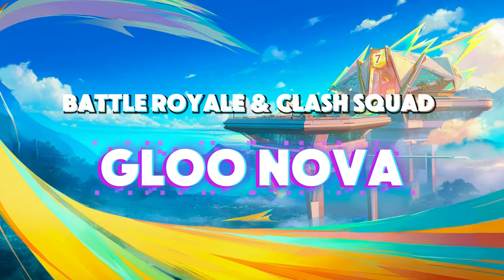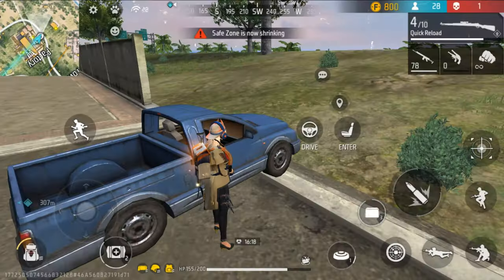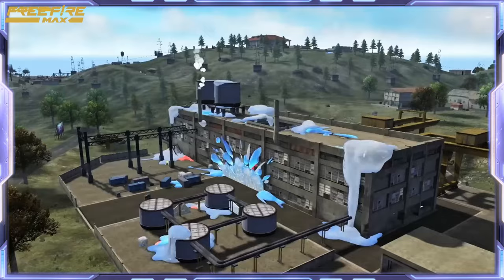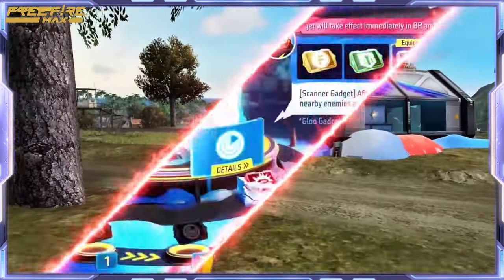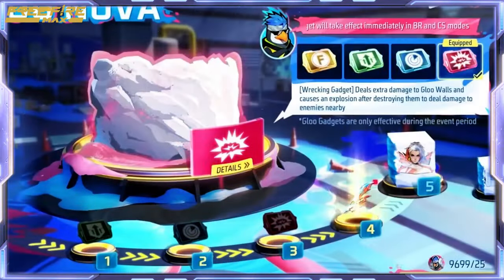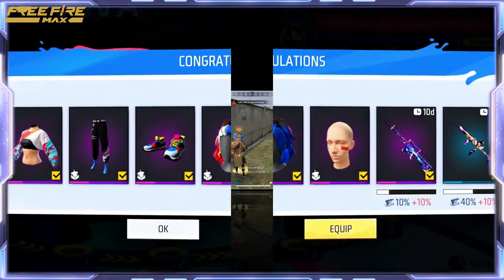Battle Royale and Clash Squad: Glue Nova. The Glue Nova event is here, bringing Mr. Wagger's failed experiment to life. In Battle Royale and Clash Squad modes, Glue has taken over the factory and your mission is to help clean it up by smashing Glue and collecting valuable loot. New Glue Gadgets: smash Glue Air Drops to receive exclusive weapons, equipment, and resources.